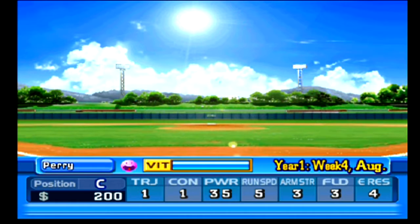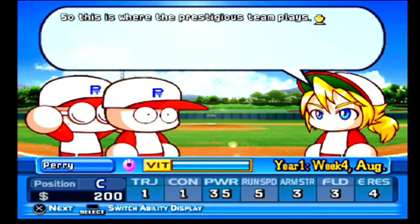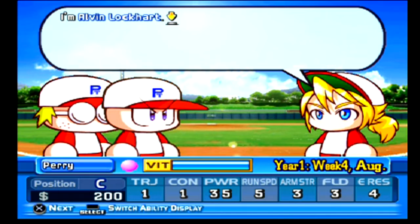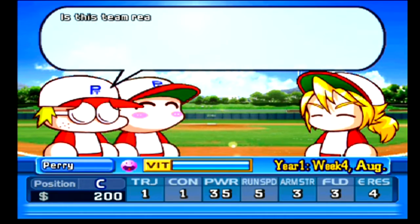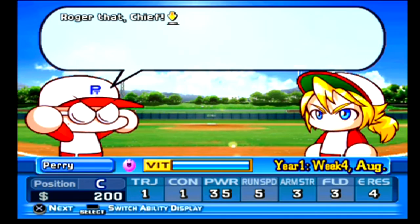Getting right into it guys - we're going to the ball field. 'This is Tulips field, it's pretty close to the school - this is where the prestigious team plays. Seems like such an old and run-down field, but I can feel a profound history here. Who are you? I'm Alvin Lockhart. If you two are here to join the team then we'll be working to make it to the majors together. You're looking to make it to the majors too? Why else would I be joining the team? Clubhouse is right in front of you - hurry up Marvin! Roger that, chief.'